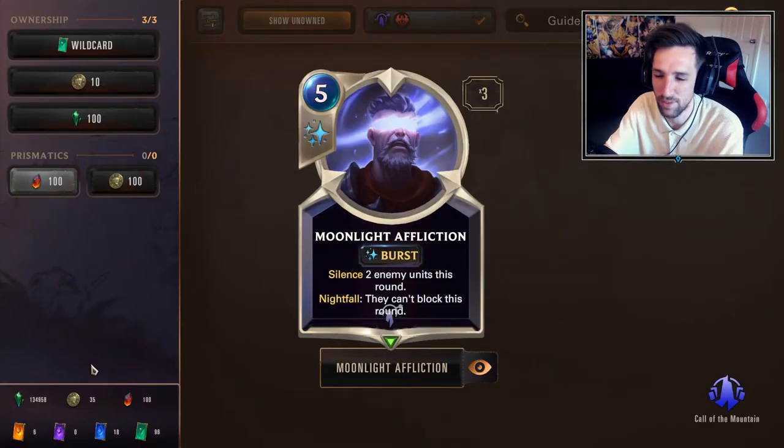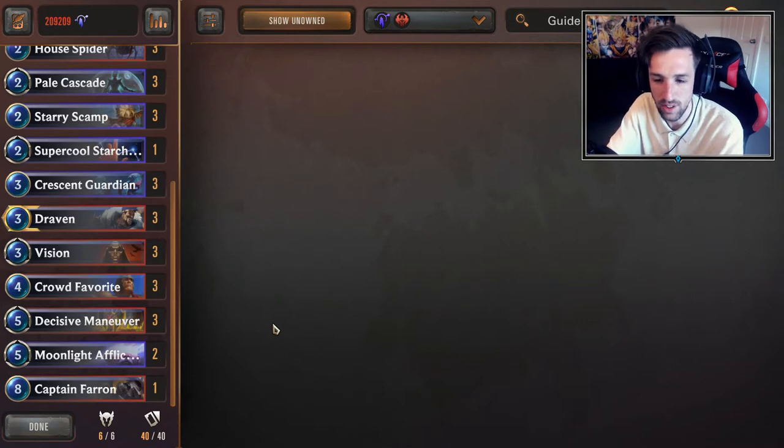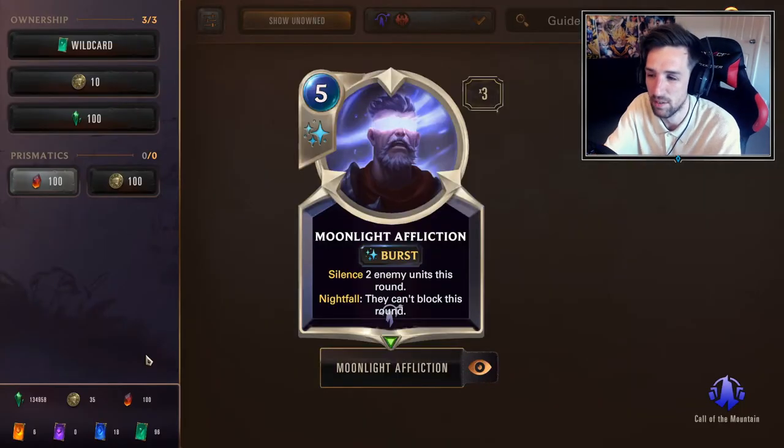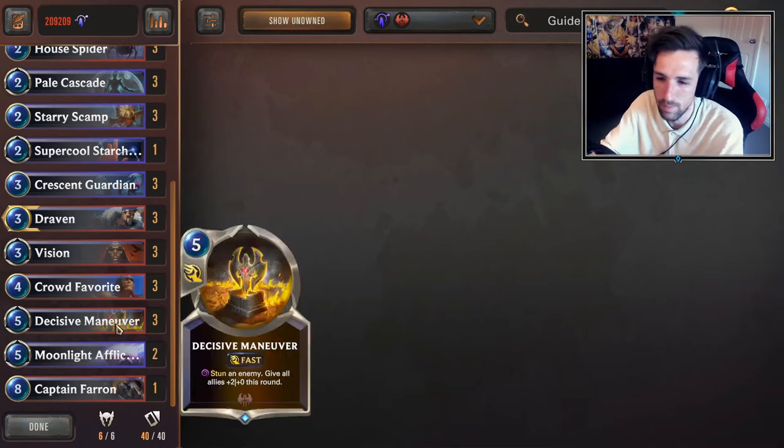Two copies of Moonlight Affliction — 209 is not currently using this, but I'm still finding it quite effective. It allows your units that don't have overwhelm to push damage, and having a wide enough board to silence your opponent's certain units that might block favorably can make for good finishes. This card most of the time wants to be used offensively but sometimes finds niche defensive value. Silence is a very powerful keyword and this allows you to silence two units.